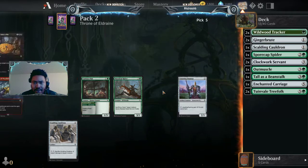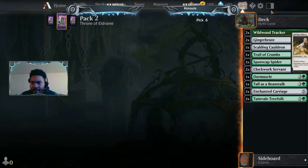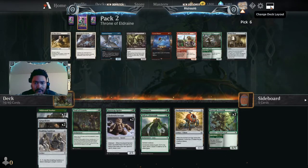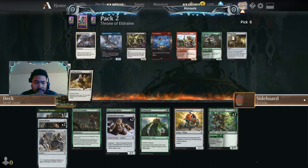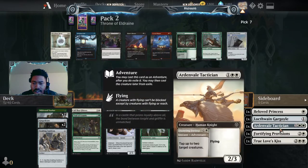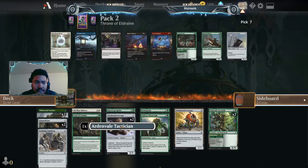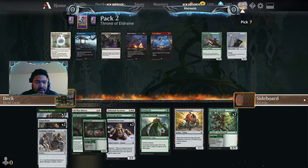There's another Scalding Cauldron but I'm gonna grab a Tracker. Here's a Trail of Crumbs — hopefully we get enough food. We've got two Ginger Brutes that can help. Here's a good reason to go white: All That Glitters on Ginger Brute. I'm gonna bring in Curious Pair to have more food potential.